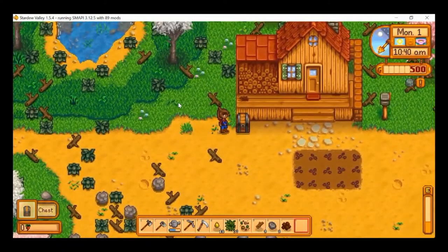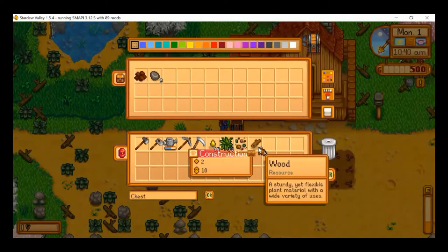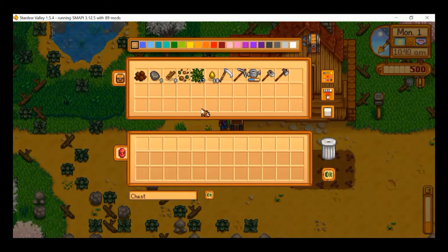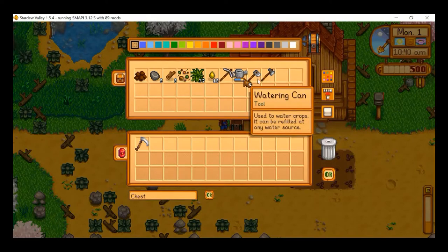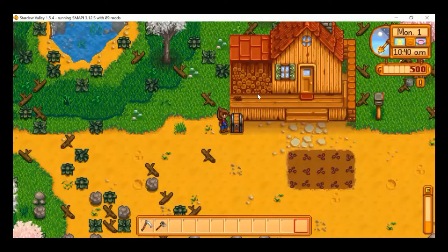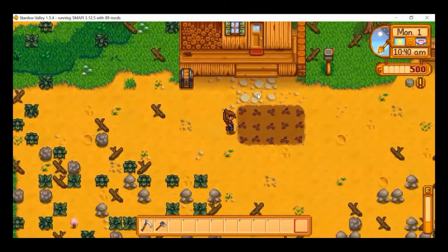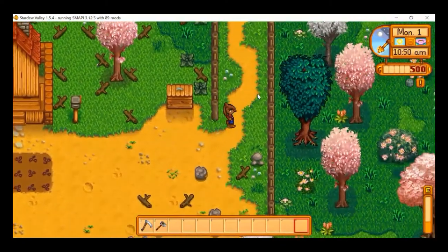Now with this chest, we can take the stuff out of our inventory and just keep them in storage. All I want to take with me whilst I'm running around town is the scythe — that doesn't take any energy — and the hoe, so if we find any artifact spots, we can just hoe it up. And off we go.